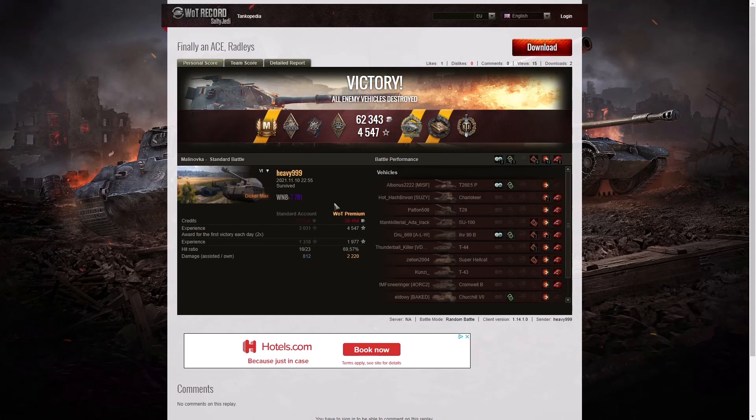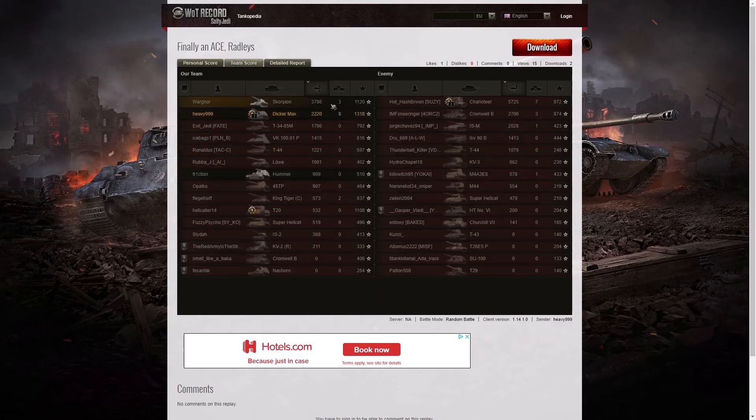But I don't see a high caliber — let's have a look at that after we've seen the WN8. It's 7,781. Well, he didn't get the highest damage, and that's why he didn't get the high caliber. The Charioteer got that — he got a high caliber Top Gun and Tank Sniper for 5,725 hit points, so he did very well indeed. The next highest damage was the Scorpion with 3,798 hit points. Fourth place went to Heavy999 with 2,220 hit points. When it came to kills though, he had the top — 8 kills. The Charioteer only had 7, so he was one short of getting his Radleys.